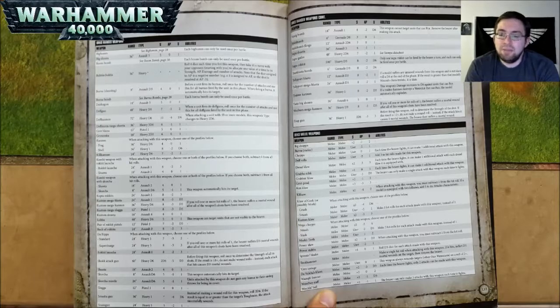A Shoota is 18 inch range, Assault 2, Strength 4, AP nothing, and 1 damage. A Skorcha is 8 inch range, Assault D6, Strength 5, AP negative 1, and 1 damage — automatically hits its targets. A Skorcha Missile is 24 inch range, Assault D6, Strength 5, AP negative 1, and 1 damage — units attacked do not gain any bonus to their saving throws for being in cover. A Slugga is 12 inch range, Pistol 1, Strength 4, AP nothing, and 1 damage. A Smasha Gun is 36 inch range, Heavy 1, Strength *, AP negative 4, and D6 damage — instead of making a wound roll, roll 2D6; if the result equals or exceeds the target's toughness, the attack wounds. A Snazzgun is 24 inch range, Heavy 3, Strength 5, AP negative 2, and 1 damage.